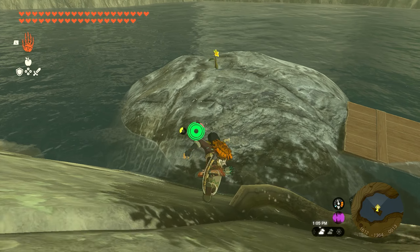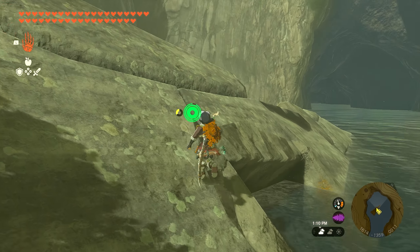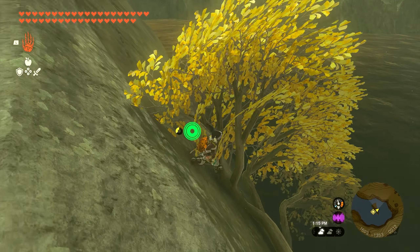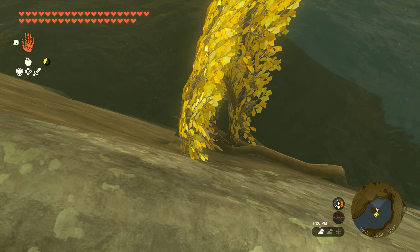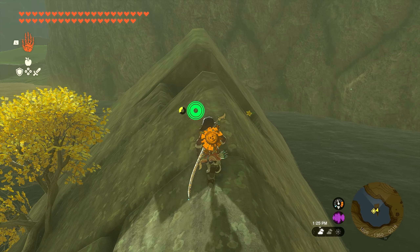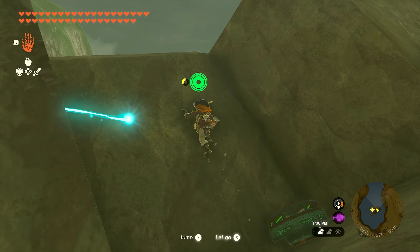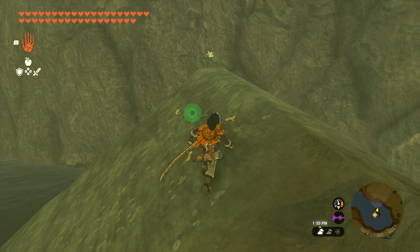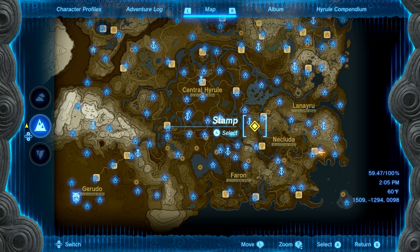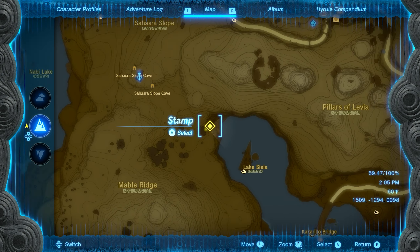Number four is going to be found just south of Kakariko Village down by Lake Sila, and right here in the middle of the lake we're going to have a rock that has a flower on it. Run over that flower, turn around, and on this giant triangular rock we're just going to follow the flowers all the way up to the top. The next one's going to be behind this tree down by the water — work your way around and you'll see it at the bottom. The next one's in the opening a little further up, and then one final flower at the very top in the back corner. The Korok will appear and you'll get seed number four.